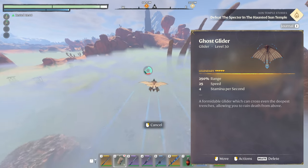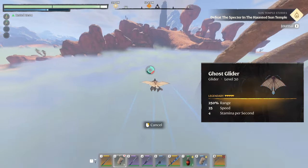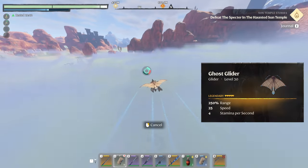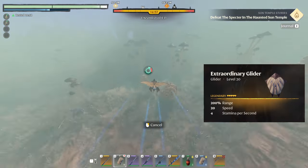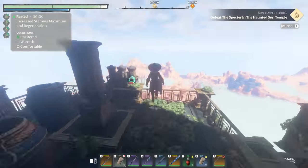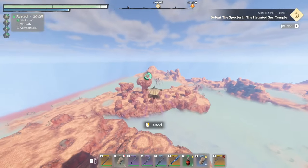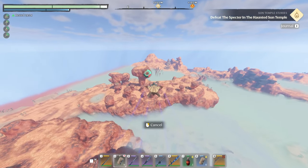This is the easiest way that I've found to get your hands on this. It has a range of 250% with 25 speed, which is up from 200% and 20 speed with the Extraordinary Glider, which is the last glider that you can craft.